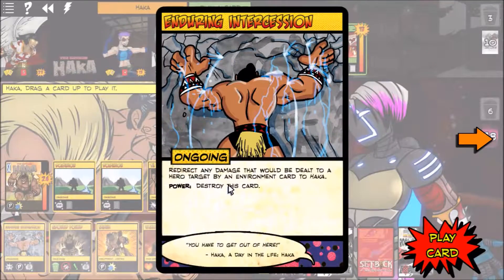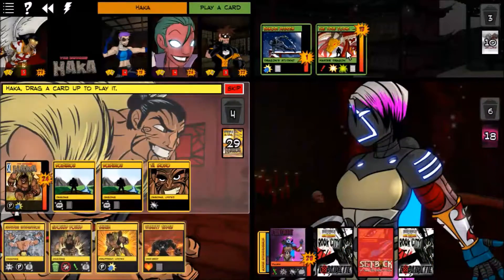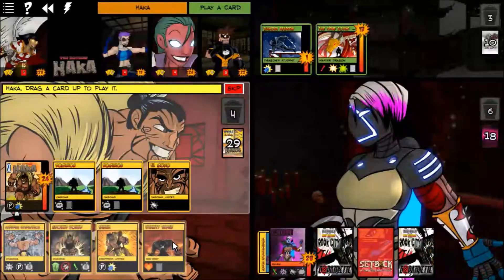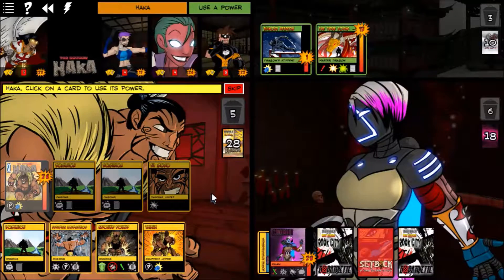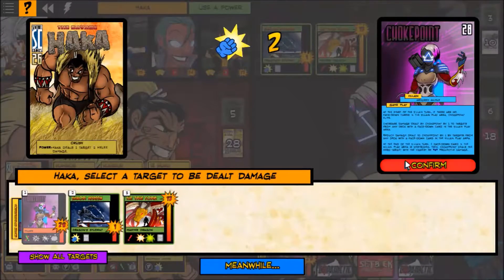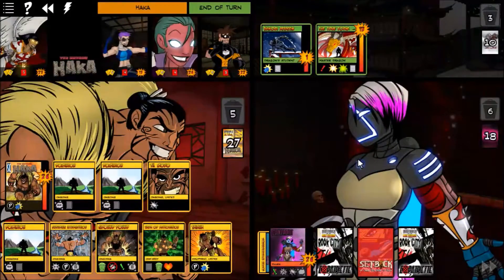Tamoko redirects any environment damage to Haka and we're going to get rid of that. A Vitality Search could be good. We'll do that — gain some health and make himself a target for damage. Another Dominion. Then just use Crush and punch Choke Point in the face. We drew a Haka Restoration — not very useful.